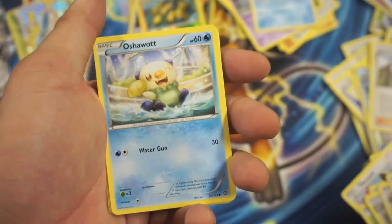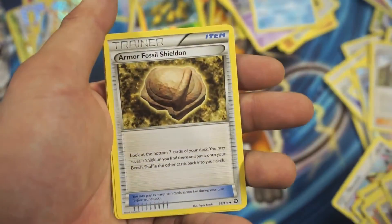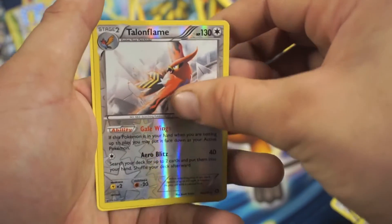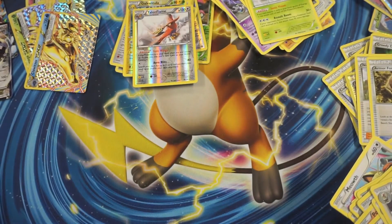So we got a Croagunk, Oshawott, Merle, Ponyta, Litwick, Skiploom, Armored Fossil Sheldon, Bravery, a Talonflame Reverse Holographic Rare — Talonflame is very playable — and a Yanmega Rare. Both very playable cards.